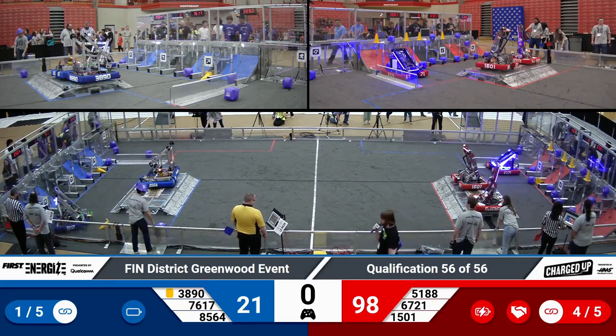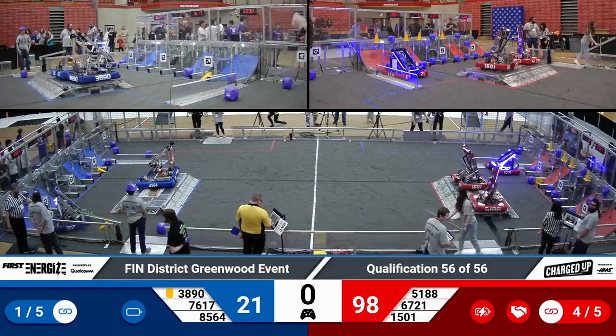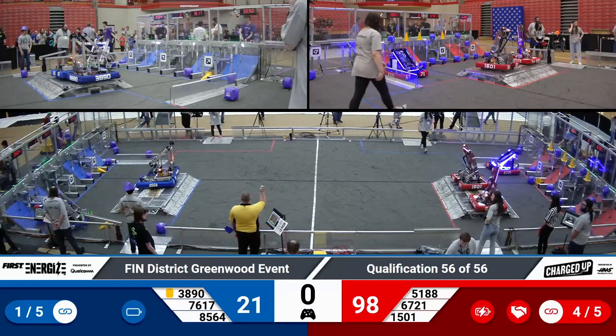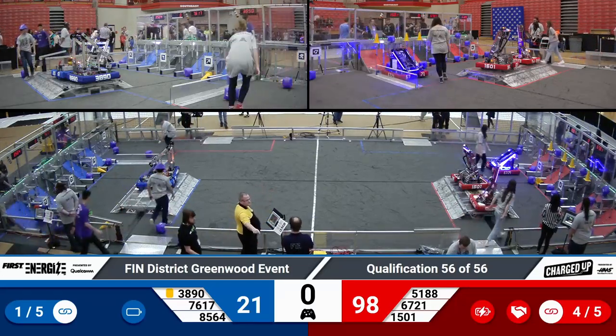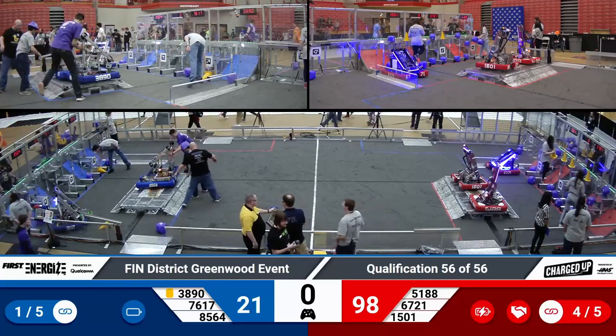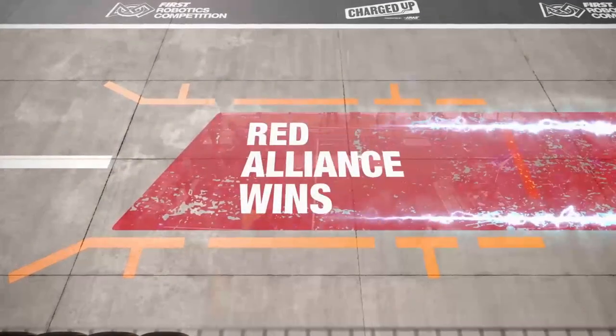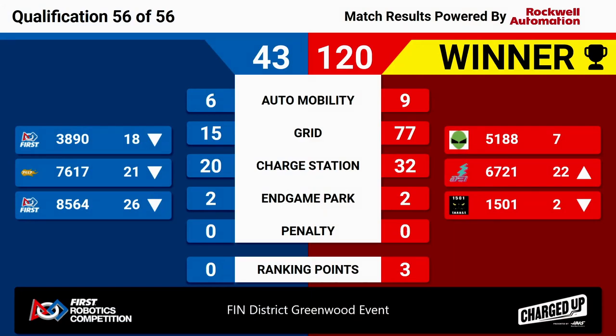That was the end of qualification match 56. And here are your scores for your last qualification match. The winners are the Red Alliance with a score of 120; Blue Alliance, 43. Unfortunately, not quite getting the ranking points that they wanted. 15-01 drops to the second position, but still good picking for Alliance Selections, which we'll see just here in a moment.